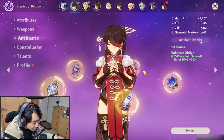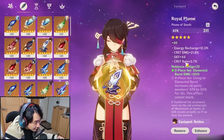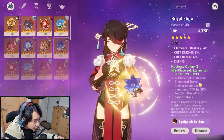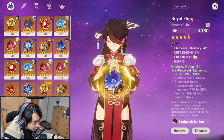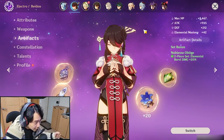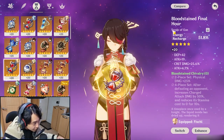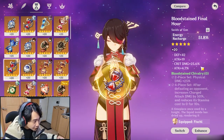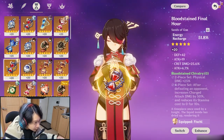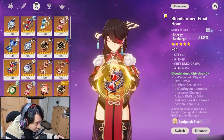For the burst build, I use 2-piece Noblesse. The feather has attack with crit damage and crit rate. The flower has HP with crit damage and crit rate. Ideally, you want to go for Thundering Fury with 2-piece Noblesse or Thundering Fury with 2-piece Gladiator. For the hourglass, I use energy recharge with crit damage so that Beidou can do much more damage or have more energy recharge for the burst.